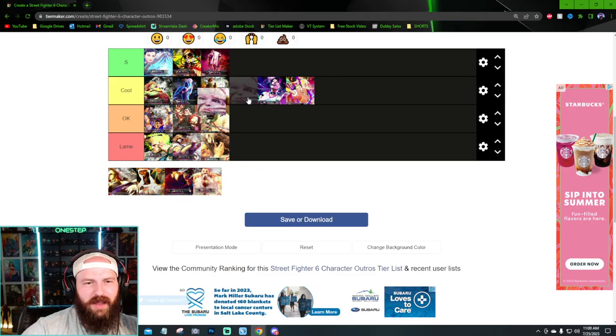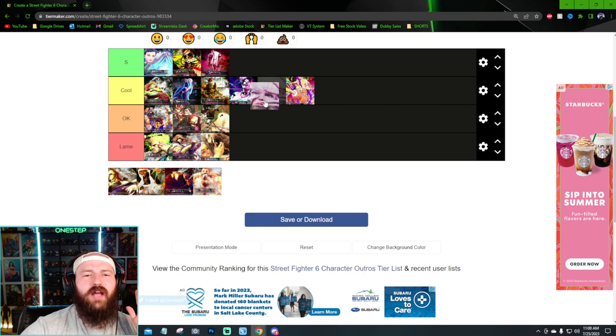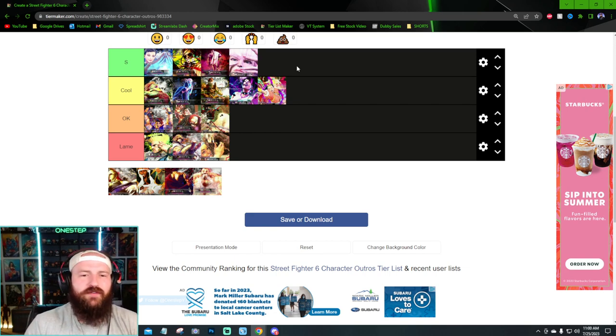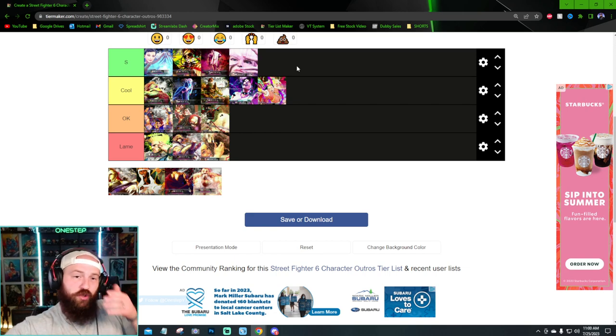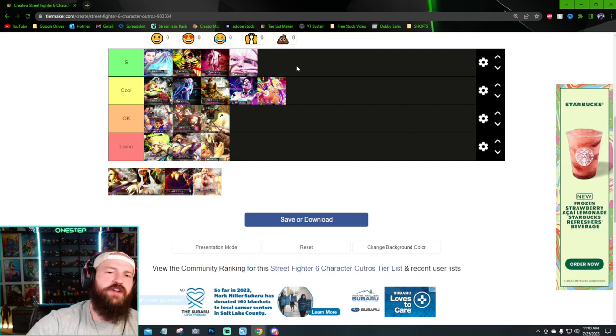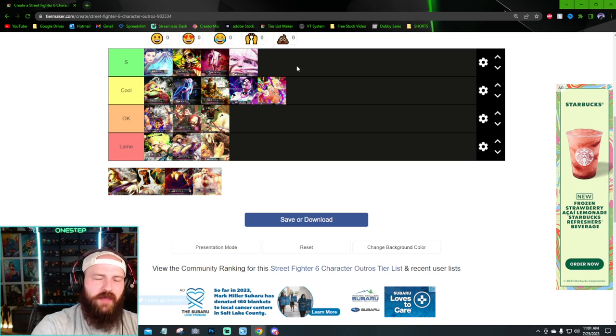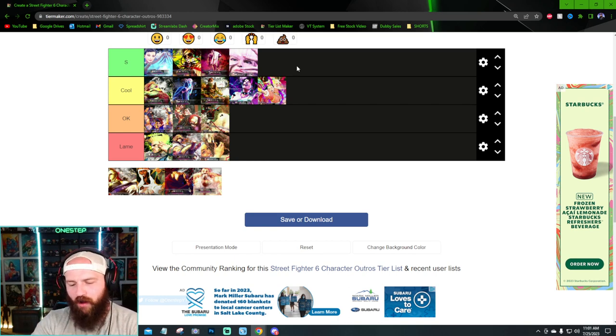I'm probably biased here, but I think Manon's is so unique. I think it's S-tier — high cool, low S — I'm going to put it in S because it's really, really cool. I am biased; I main Manon. She's the only character that's super zooming on the face, and with her personality, her heritage, her moveset abilities, and who she is as a character, that just makes sense. It fits her the same way JP's fits him. They totally grasped her personality and put that into her outro animation and the winning screen, and they just nailed it.